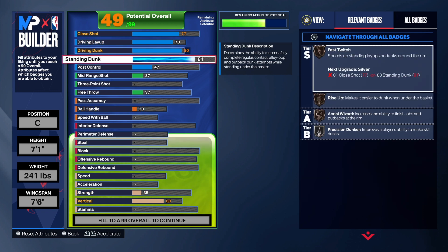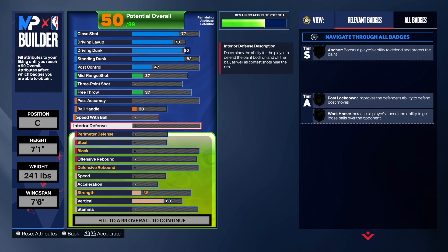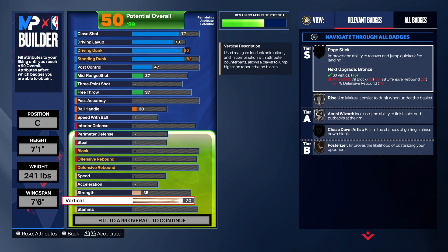On the standing dunk we're going to get that up to an 83. We do get the Pro Big Man contact dunks with this build, and that's pretty good.